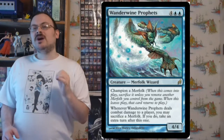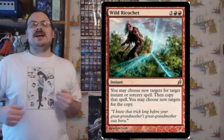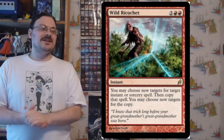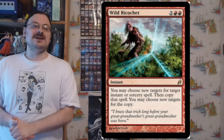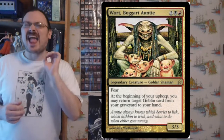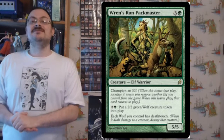Wanderwine Prophets: champion a Merfolk; when Wanderwine Prophets deals combat damage to a player, you may sacrifice a Merfolk to take an extra turn. Wild Ricochet: you may choose new targets for target instant or sorcery, copy that spell, and choose any target for the copy — so you redirect a spell wherever you want and copy it to throw out wherever you want. Wort, Boggart Auntie has fear; at the beginning of your upkeep, you may return a goblin card from your graveyard to your hand — gets you goblin cards back every turn. Wren's Run Packmaster: champion an elf; for two mana and a green, put a 2/2 wolf creature token into the battlefield, and wolves you control have deathtouch.